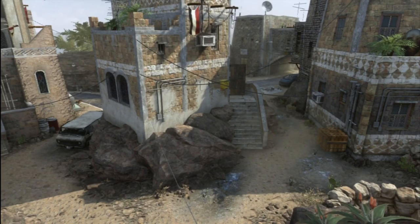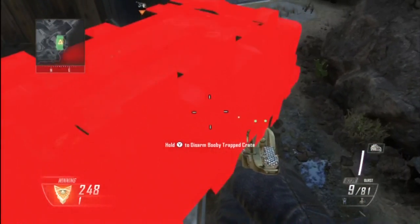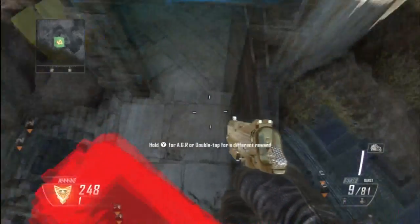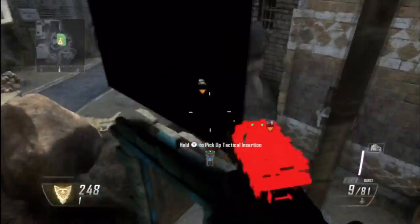Hello guys, it is ZeroCodManiac here, and today I'm bringing you a glitch that takes place on the southeastern corner of the map Yamen. All you need is about a three care package stack if they're horizontal, but if you can get them to land like I did, then you'll be able to do it with one horizontal and one vertical.